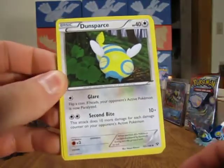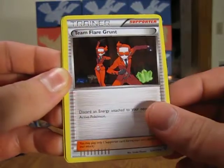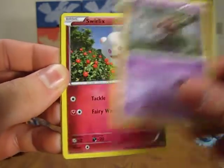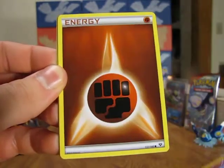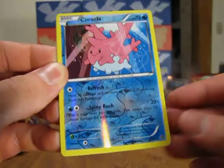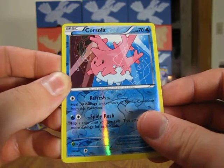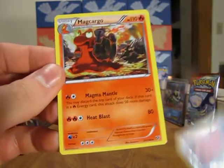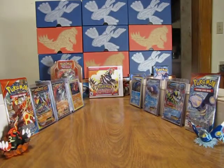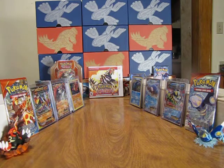Okay, we start with a Dunsparce, Doublade, Team Flare Grunt, Lillipup, Phantump, Swirlix, Fighting Energy, Chespin, and a Corsola which is an uncommon. The rare in my final pack is a Mega Cargo Non-Holo. So out of two packs, not too bad of pulls — I did pull the Wheezing Holo, so I'm pretty happy with that. Thanks everyone for watching. Please subscribe, I will be uploading many more pack opening videos, so definitely look forward to that.